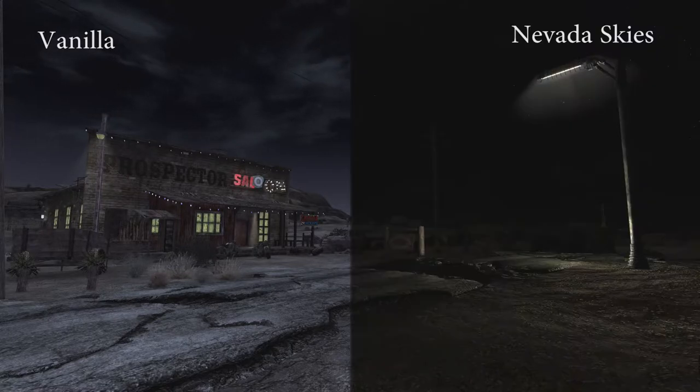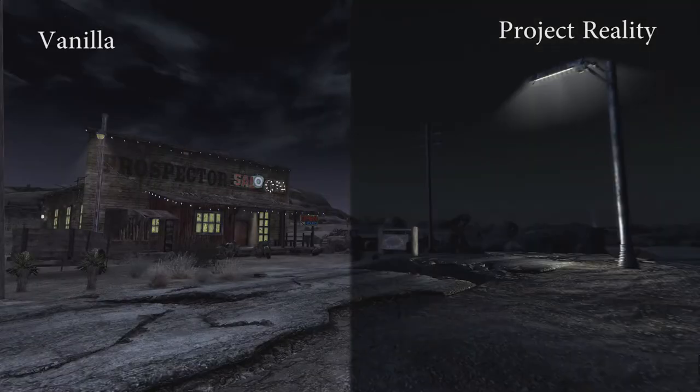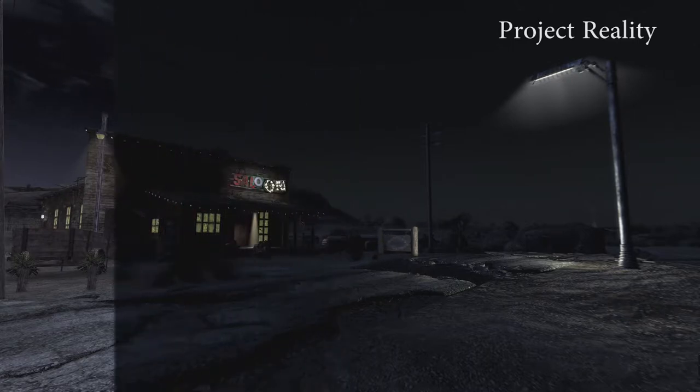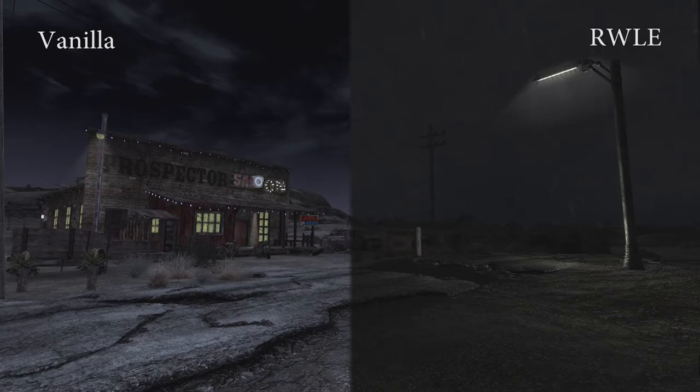Nevada Skies has by far the darkest nights, so if that's not something you're into, Project Reality definitely reduces those nights — this scene is taken at midnight, however it does keep things scary. You're still going to need the streetlights. RWLE features in my opinion the least dark nights; it's actually raining at night and it is still brighter than it was with the other mods, though that can be hard to tell on YouTube.